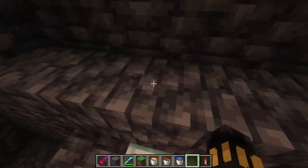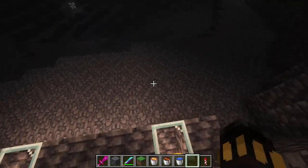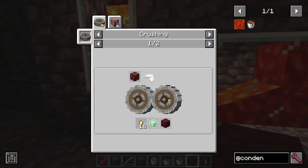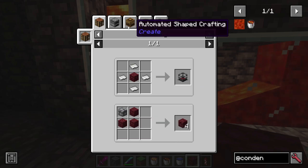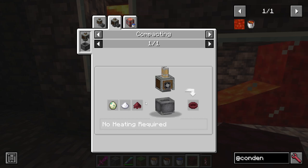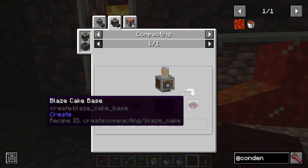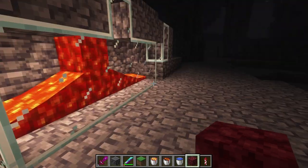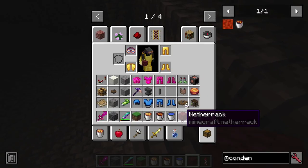How vanilla plus is it? I mean, you'd have to download Create, so you've already got that. But like, just an infinite source of netherrack — netherrack can be used to make cinder flower. Cinder flower is used for blaze cake, so it is a little overpowered with that, because you can make blaze cakes a lot easier with condensed milk once you can generate netherrack.